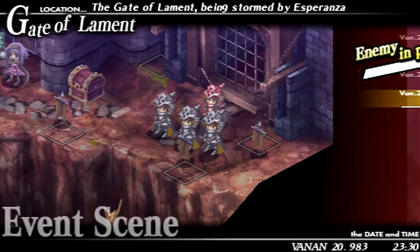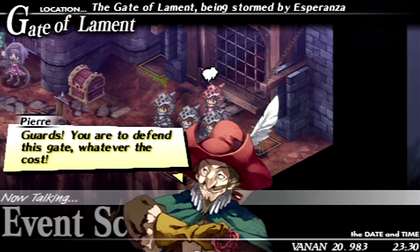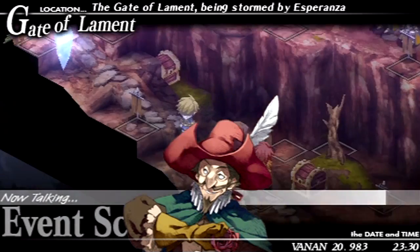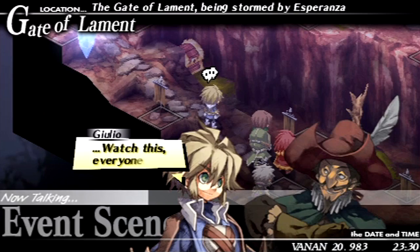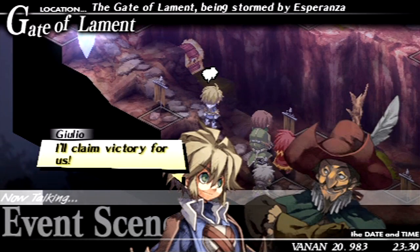Now, one thing you could do in this battle — the only person you actually have to kill is Pierre. You could have Paolo use a spell and hit those three knights and Pierre at the same time, but then they would gang up on you.